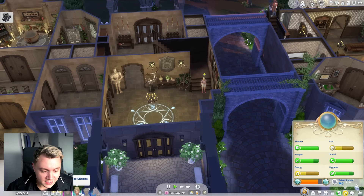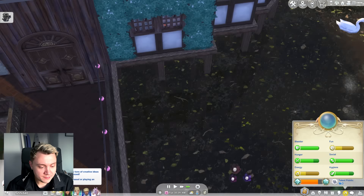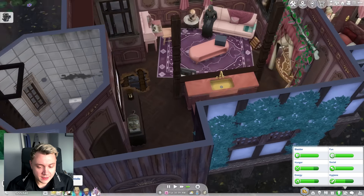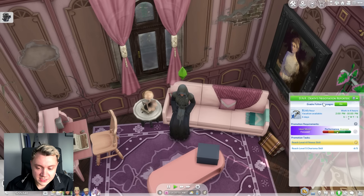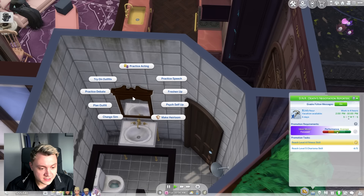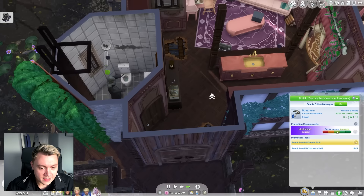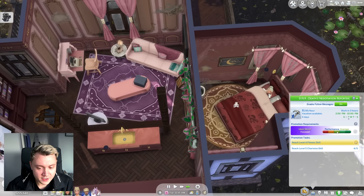This is incredible — ironically her sleep need is very low. This is a genuine game changer. So if we make you sleep now, I believe you'll never ever need to sleep ever again. Chantelle, we still need to get you to the top of your job too — I haven't forgot that. We need to practice our charisma skill, bring that to level five, and then we'll be able to level up in our job again.